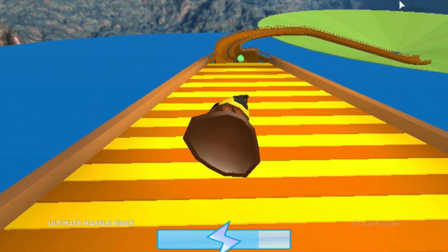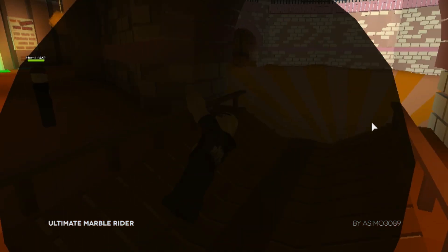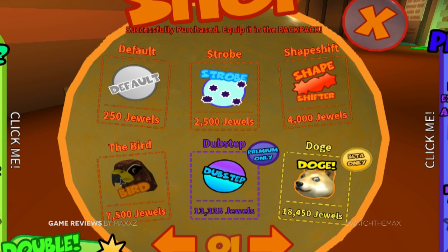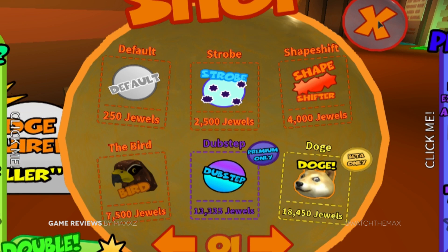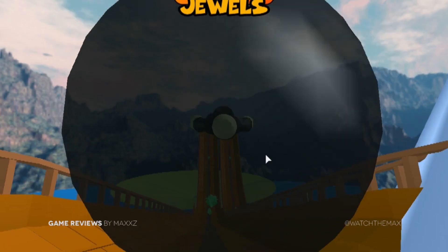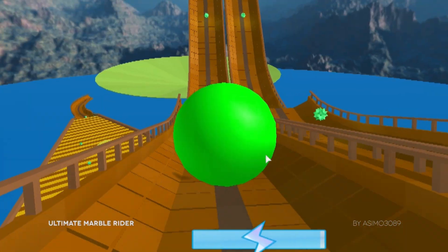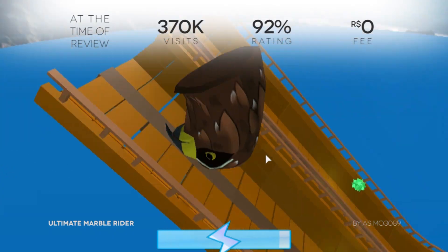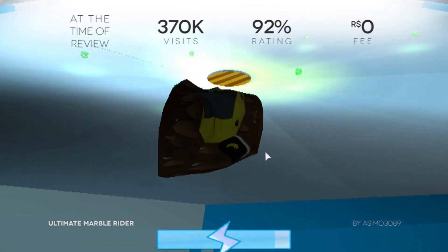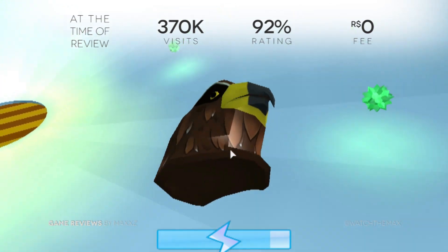Now here's the really interesting part — you can't control your marble. That's right, the fate of your marble lies in the hands of Robloxian physics. You can change how it looks, but if you really want to control it, you can head on over to the upper level track for full WASD control of your marble. At the time of review, Ultimate Marble Rider had over 370,000 visits and 92% thumbs up with no access fee.